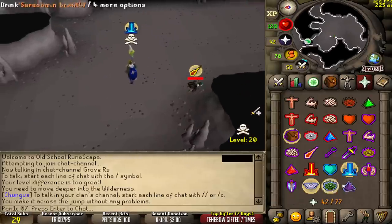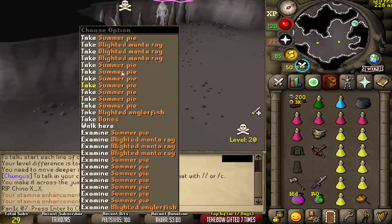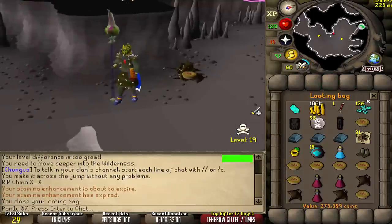GG. Misclicked my spec as well. Summer pies - why did he have so many summer pies for? Strange. Loot. Bank loot.